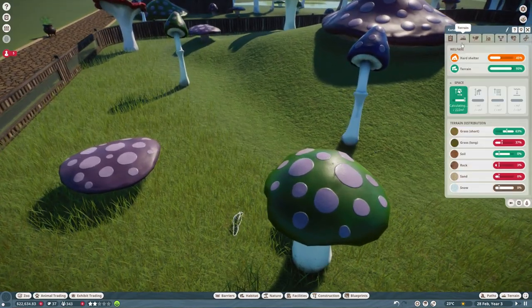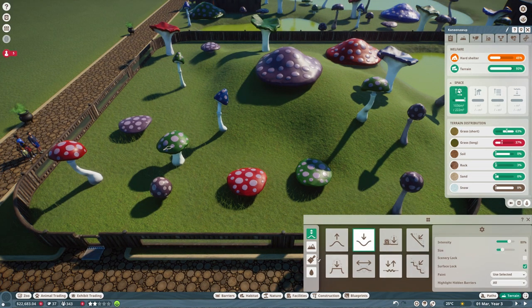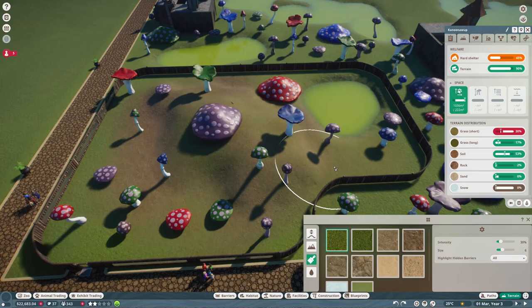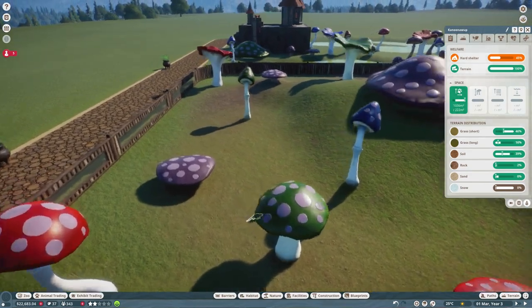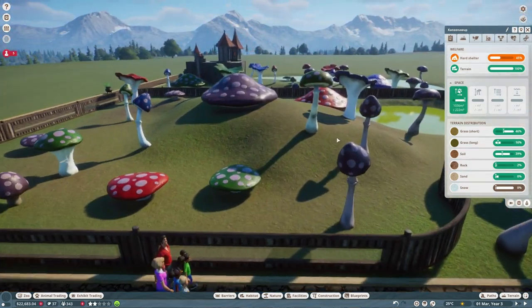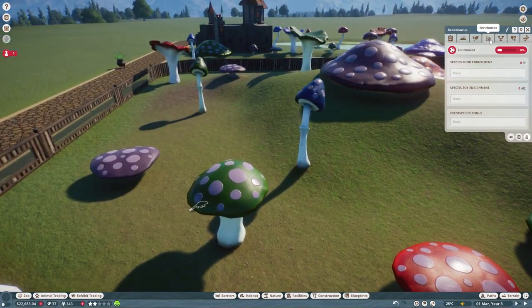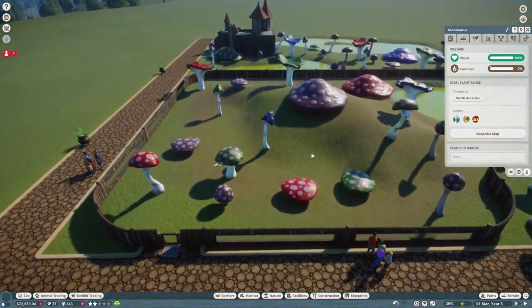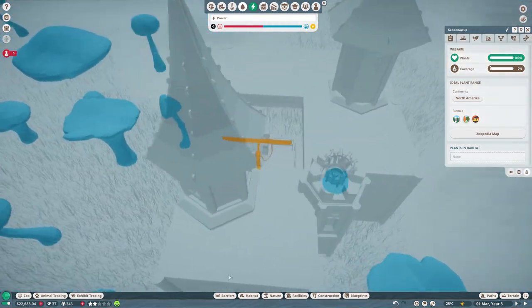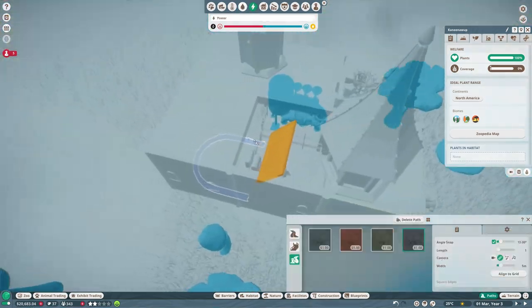Let's play and see what they think of it. The terrain - they want less long grass and more soil. We can definitely do that, let's paint. That's probably good - a slightly dirty grassy area. They need a hard shelter, but they're getting some hard shelter from the mushrooms - that's cool. They don't actually need any trees, so I'm probably just going to leave it with the mushrooms because that's the haunted vibe. We do need water treatment as well, so we can just whack that in.